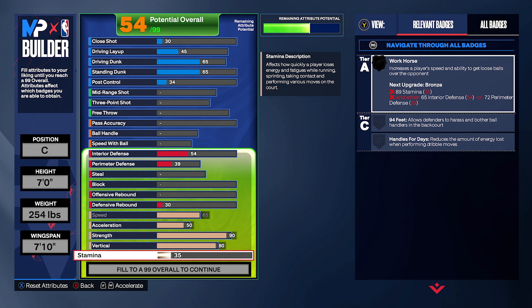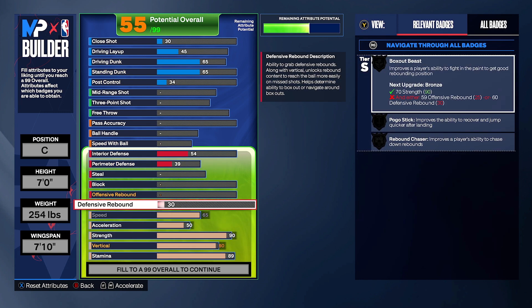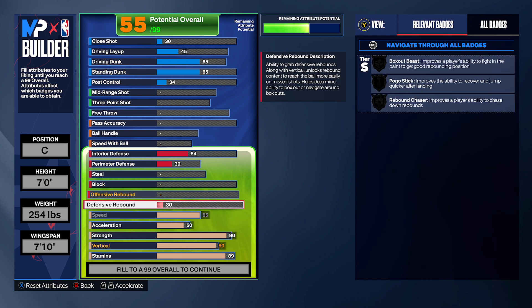Stamina has been a whole thing since 2K made every build have it. You're going to go 89 — the reason for 89 is for bronze Workhorse. You could easily go 92 to get silver Workhorse, which is really good, especially with tip rebounds and running to the board when there's loose balls — it's very important.